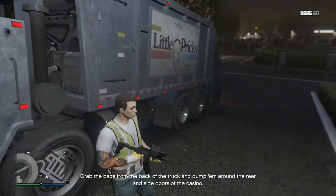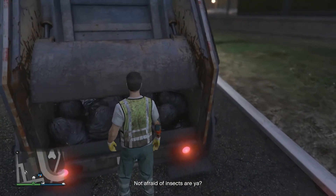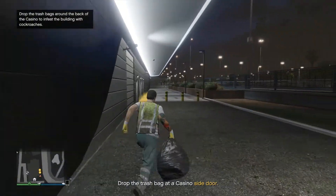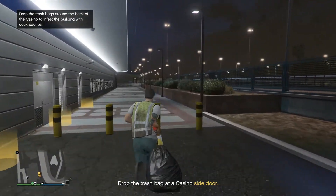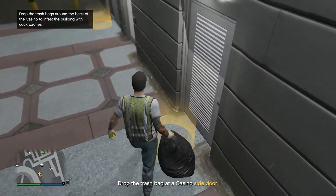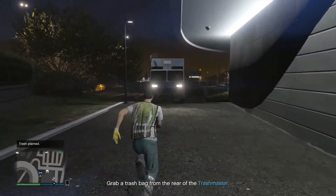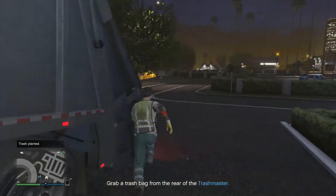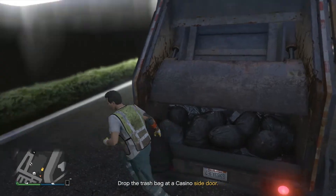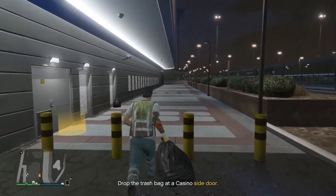Grab the bags from the back of the truck and dump them around the rear and side doors of the casino. Not afraid of insects, are you? So we're dumping this off. It's kind of like we're doing the opposite here — instead of picking up the trash, we're dumping the trash.